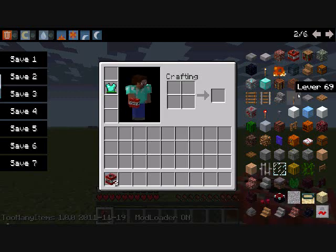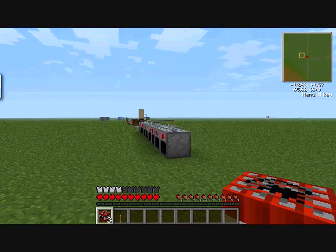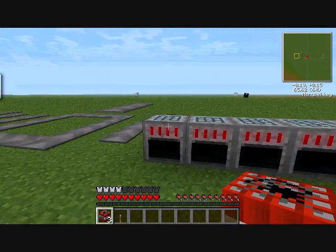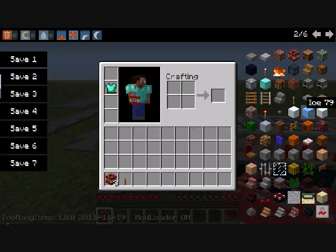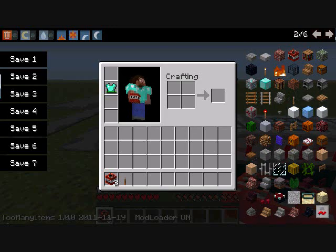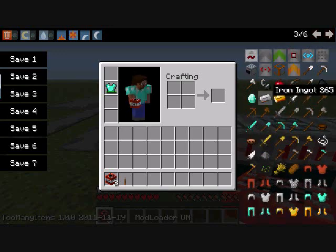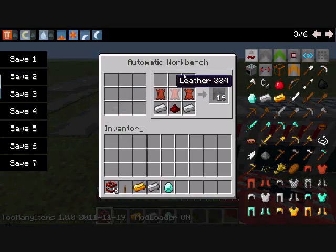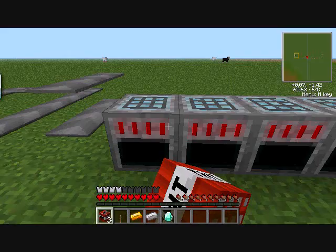We're just going to start showing you how to craft all the items. So first, to get the conveyor belts, you will need three leather, two iron ingots, and a redstone, and that equals sixteen conveyor belts.